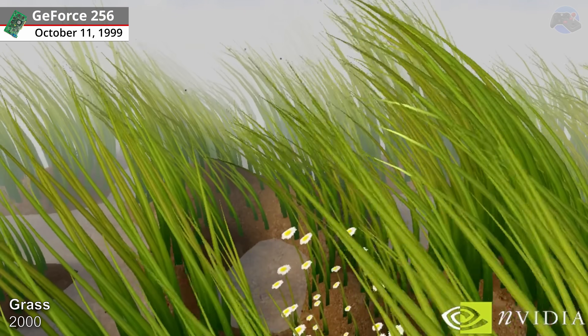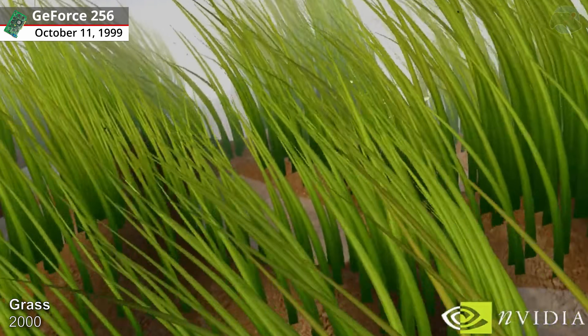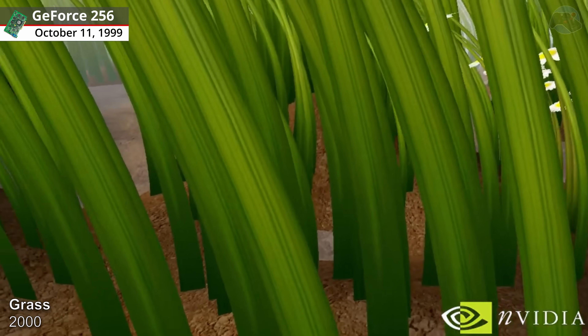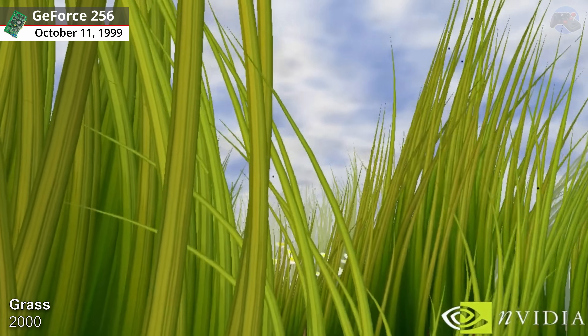Grass, 2000. With up to 10,000 individual blades of grass and multi-pass clouds, the Grass demo lets you manipulate the weather to see how these objects react in real time.